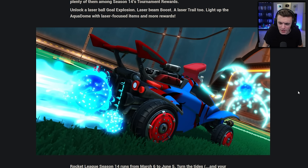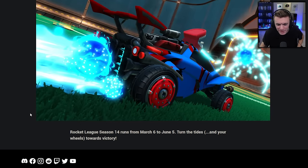Stuff like this makes me think they just want to do as little work as possible. They create one design — like a laser effect — and then rework it into multiple items: a goal explosion, a boost, a trail. Four different items out of one design. It seems lazy. I don't want the same exact effect as my goal explosion, my boost, and my trail. Rocket League Season 14 runs from March 6th to June 5th.